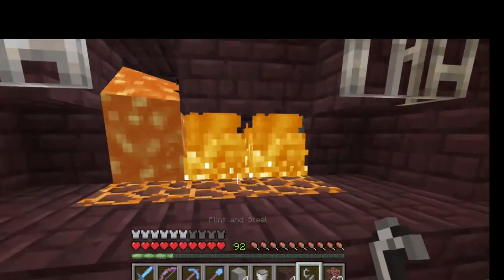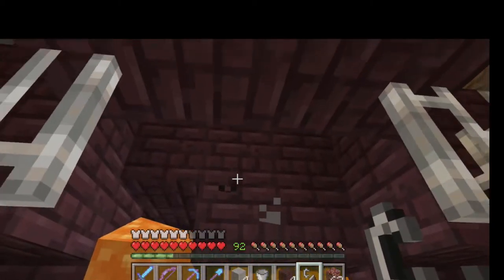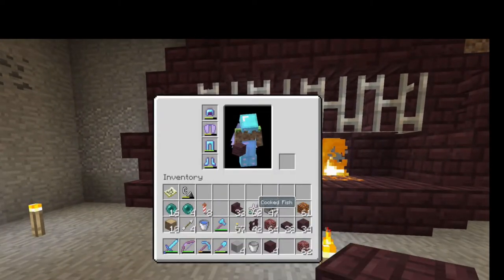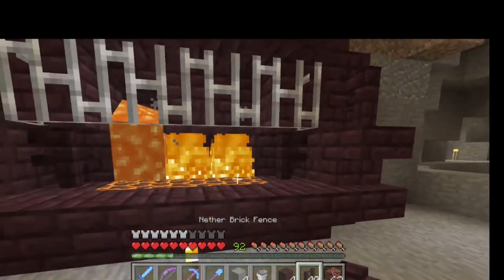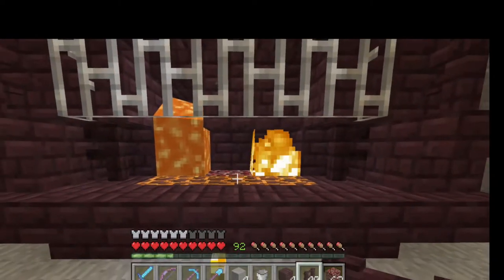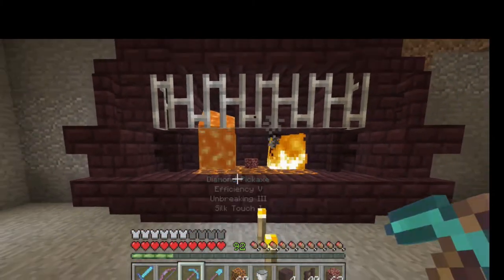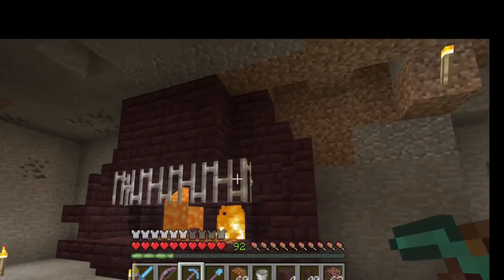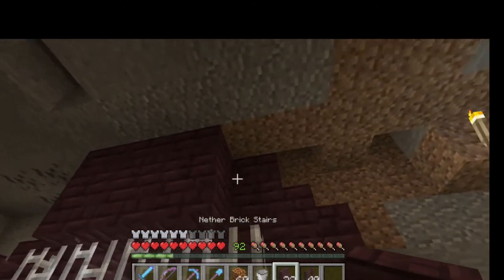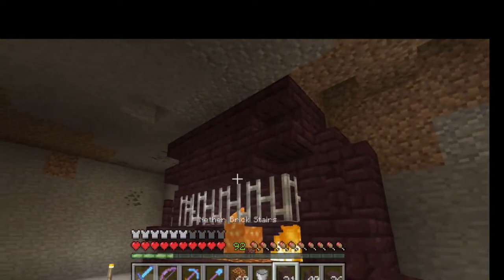So we're going to have some lava, some fire. I'm not sure why I grabbed netherrack seeing as how fire spreads is always off on this world. That's something that I always like to have off on all of my worlds - fire can be very, very dangerous for any of your builds. Even though I don't build out of wood all the time, it's still very good to have off. I think we should have one out in the center - kind of like that, that would be a little bit better. We can add some more slabs and stairs up here. And there we go. That looks a little bit better.